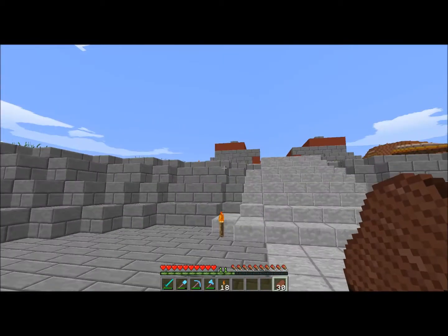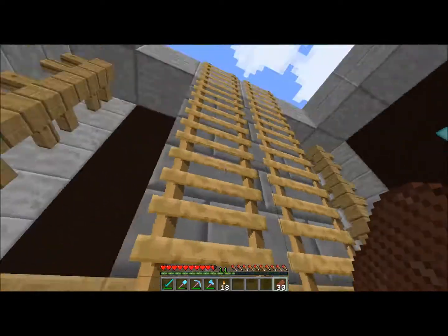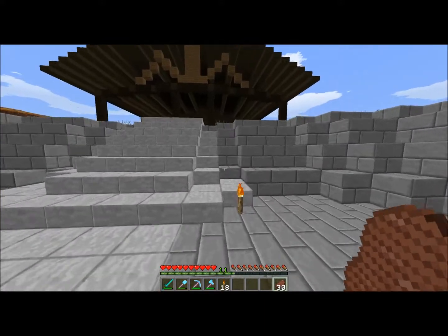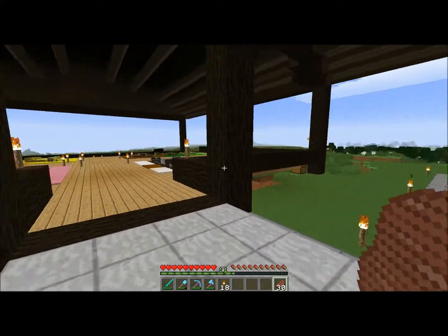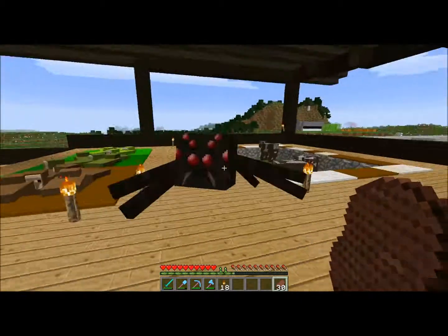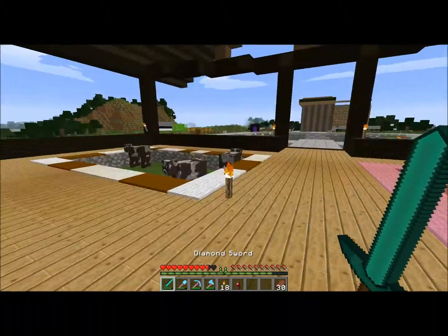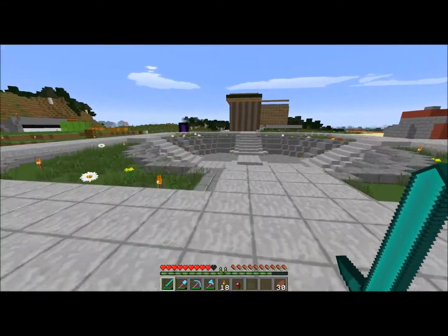The first thing we need to do is gather some glowstone because I want to make a big light in my stables. We could also make a horse pen. I need a big light coming down here because zombies and stuff keep spawning in and killing me and killing the animals.